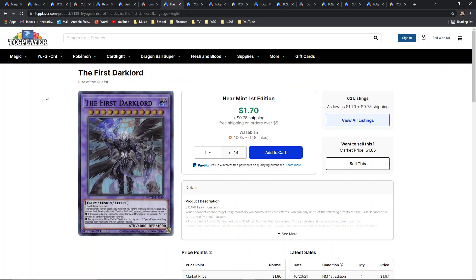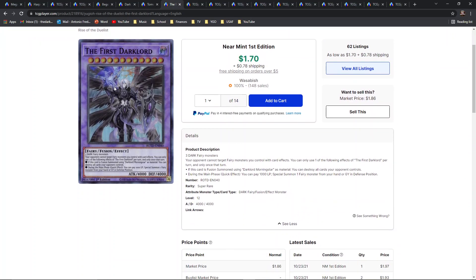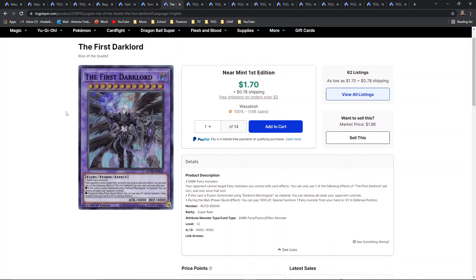Next we're moving into fusion monsters, starting with the First Darklord. This is a solo print — Rise of the Duelist was the dawning set. This is a really good fusion; I like it a lot. It has pretty cool effects and really killer artwork. I may be a little biased but I personally like Dark Lords a lot — it's a really fun, relatively simple engine with recycle effects and a lot of special summoning. There are some really great rarities in that set and I really don't know why they made this a super rare. It definitely deserves secret rare treatment.